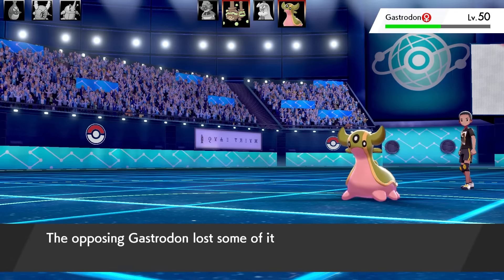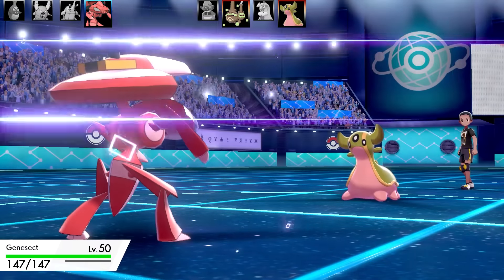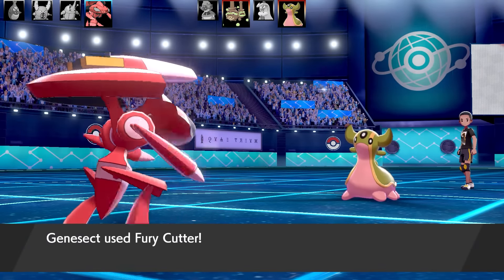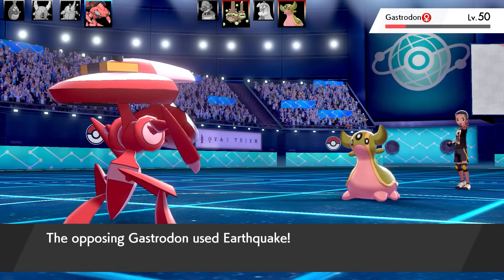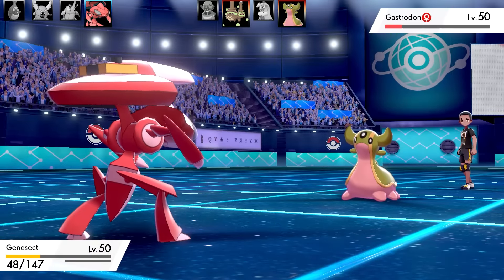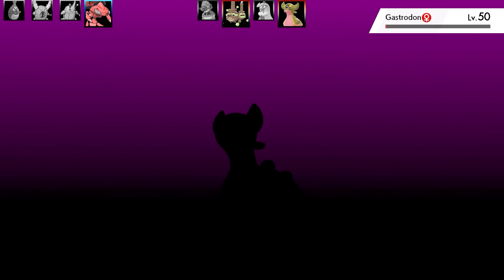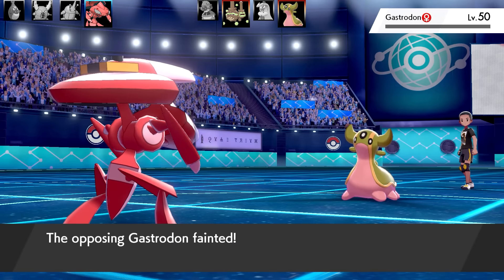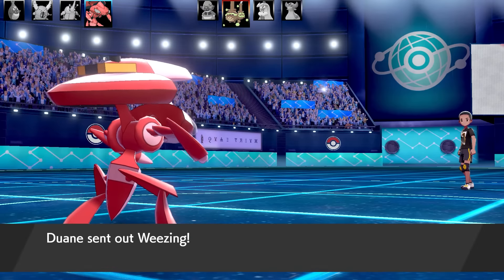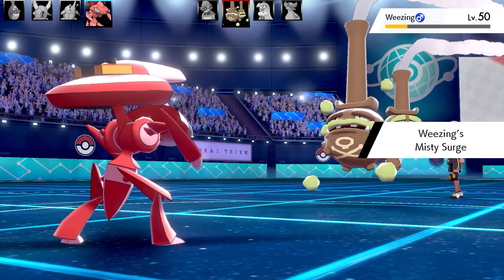Going into Genesect - I thought this might be a good idea to get some Fury Cutters going. Got an Attack boost from Download, going for Fury Cutter on Gastrodon - excellent damage! Gastrodon goes for Earthquake with Life Orb - a lot of damage. Life Orb recoil puts Gastrodon in range for Fell Stinger and it faints! I get plus four in Attack - plus one from Download and plus three from the Fell Stinger KO. Wheezing comes in on low health.